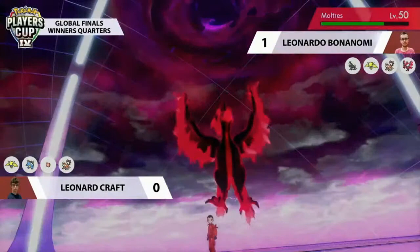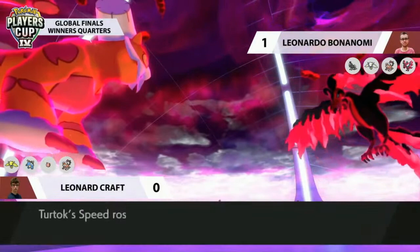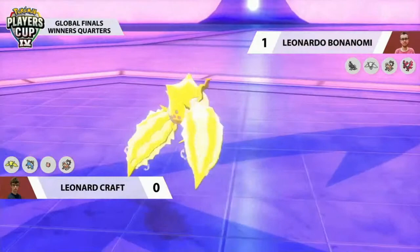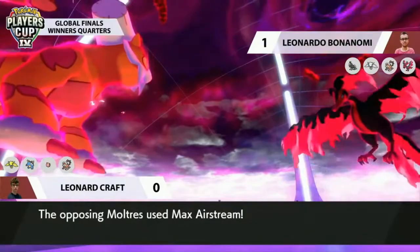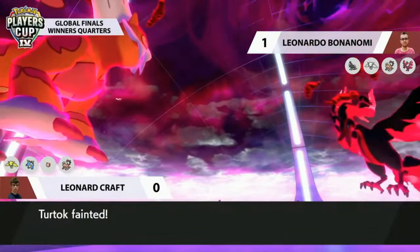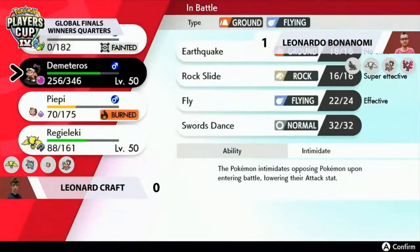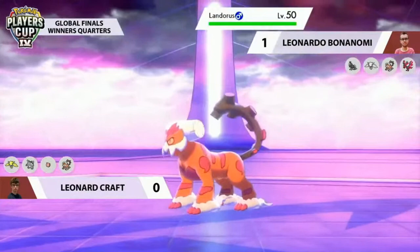The downside is that Blastoise and Landorus have both been weakened in their attacking stat, and in a situation where Ice Beam from Blastoise would have seriously threatened the opposing Landorus and brought Moltres below half for Berserk activation, there's just much less damage now. Leonardo switching in his very frail Regieleki — that's one hit from being knocked out at this point. Leonardo also deciding to Dynamax, giving him a one-turn advantage later where his Dynamax will still be up when Leonard's ends.